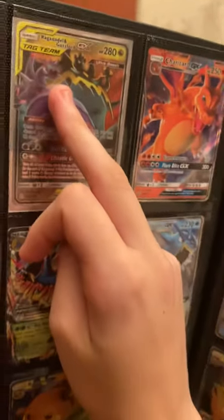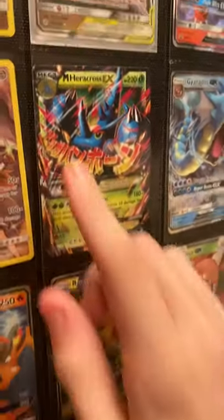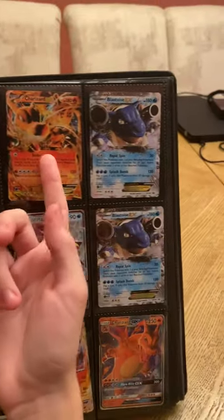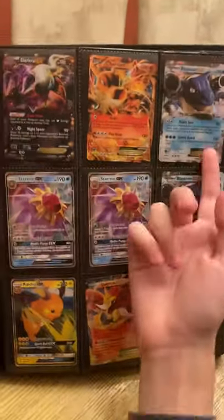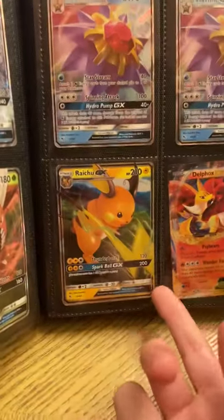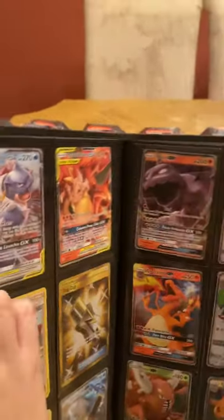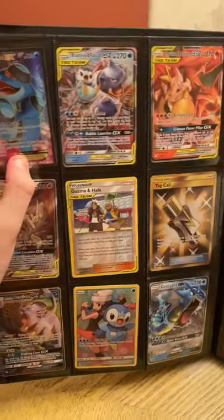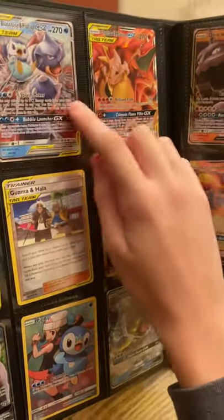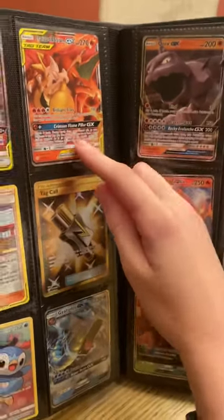I got Naganadel and Guzzlord and another Charizard. This next one is a really old one — Mega Heracross EX. I also have another Gyarados, some promos, Dark Rye EX which is old, a promo Charizard EX from a tin, a promo Blastoise, some regular EXs, two Starmies, a non-promo Raichu, a Delphox from an old set, a Charizard GX, the Cosmic Eclipse Blastoise and Piplup tag team, and the normal tag team Charizard and Braixen — but I'll also show you the shiny full art version.